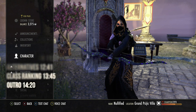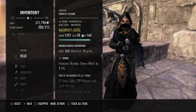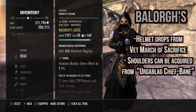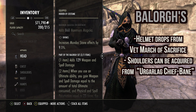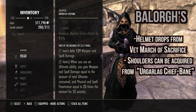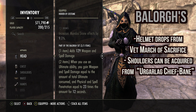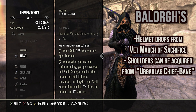For the first set we run Balorgs. Balorgs on a ganker is like butter on toast — can't have one without the other. One piece adds weapon and spell damage. Two piece: when you use an ultimate ability you gain weapon and spell damage equal to the amount of total ultimate consumed, and physical and spell penetration equal to 23 times that amount for 12 seconds. The highest ultimate you can hold is 500, so at 500 ultimate I get 500 weapon and spell damage and up to 11,500 penetration.